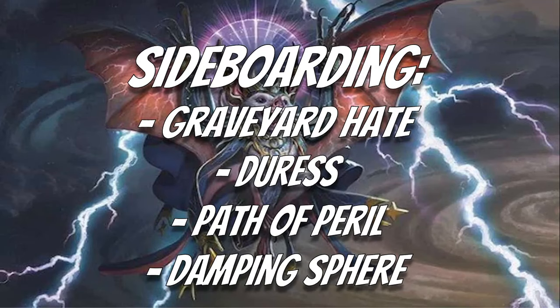For the sideboard: we need graveyard hate, but since we use our own graveyard we can't play Rest in Peace. Leyline of the Void is the best option here. We want about three copies of Duress, which comes in against numerous decks in this format. Path of Peril is in the board as well — it does kill some of our own creatures, but against small ground aggro like Boros Convoke it's essential. There's also a four-mana board wipe I'm blanking on where you name a creature type and affected creatures get -3/-3, which is a solid alternative. Damping Sphere is also strong against Lotus Field combo, Mono-Green Devotion, and Quintorius combo.